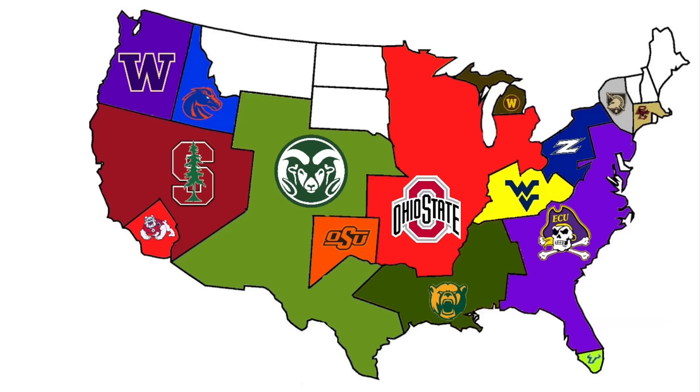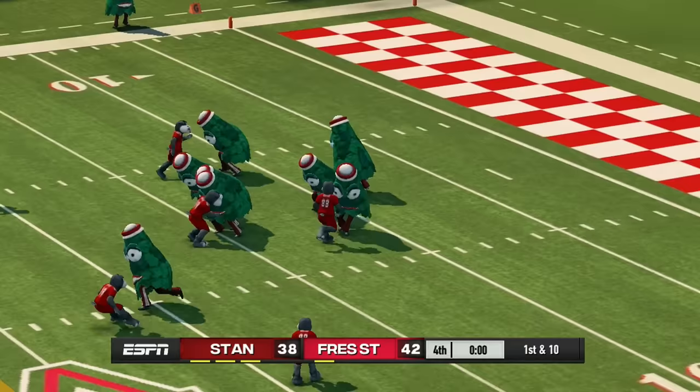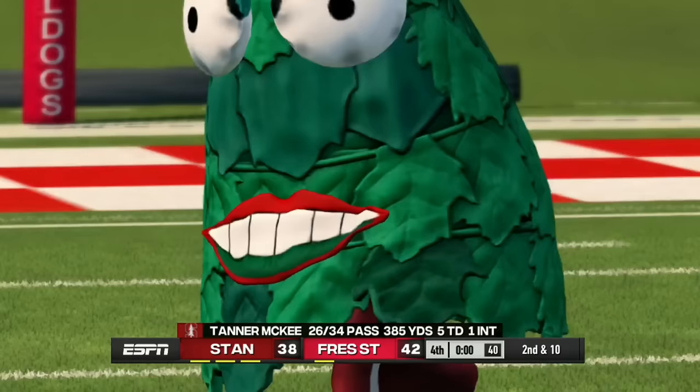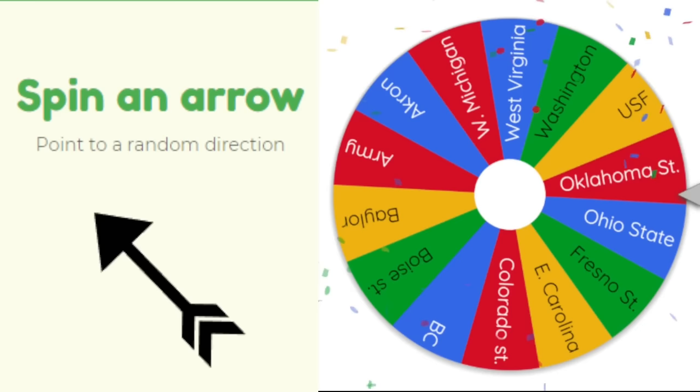Stanford heads west — at the bottom of their land is Fresno State, playing their first game. Stanford needs a miracle with one second left, down four needing 84 yards. They sling it but it gets broken up — Fresno State wins their first game and owns almost all of the West Coast.